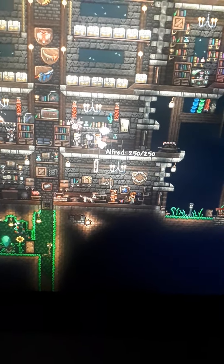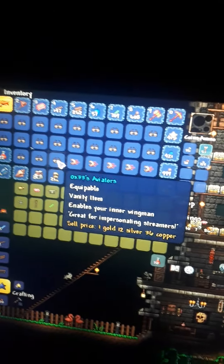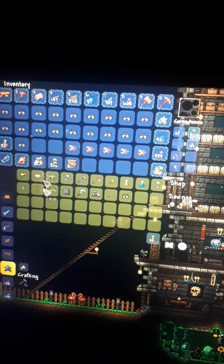First we're going to go to the merchant — you can get him when you build a house and meet the requirements. So first we're going to sell all of these.